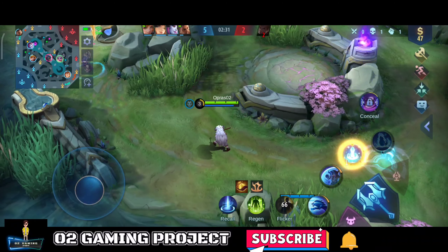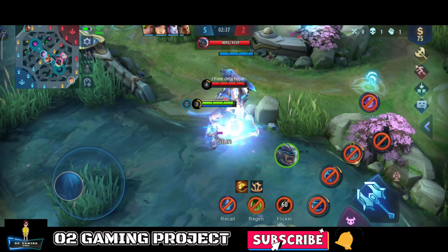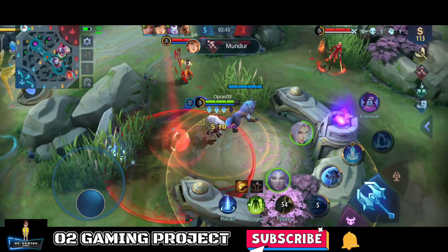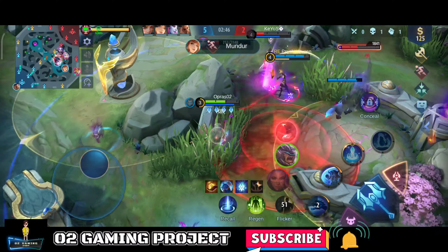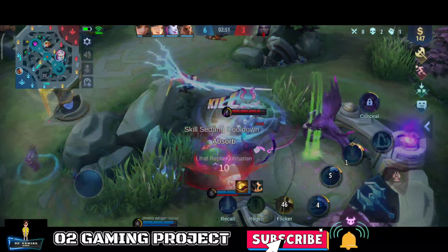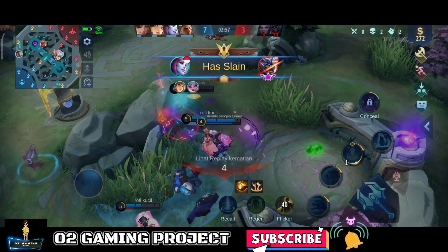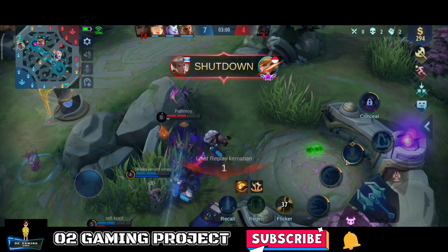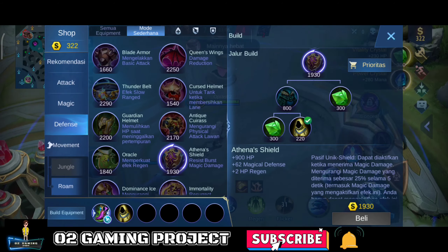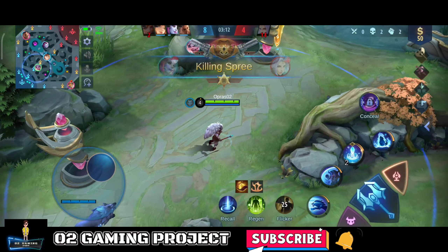Tunggu musuh di sini. Untuk item keduanya, gue mau beli Athena Shield. Fanny-nya datang, kita ke blue buff-nya musuh, kita ganggu Ling-nya. Blue buff-nya mati, gak apa-apa. Oke, kita rekomendasiin Athena Shield dulu.